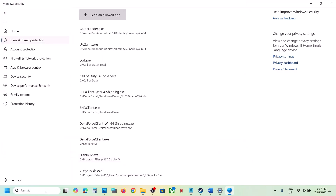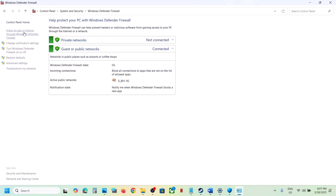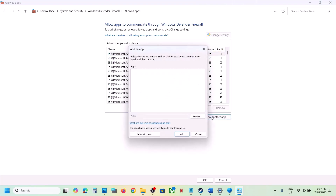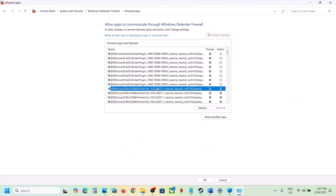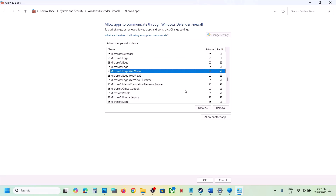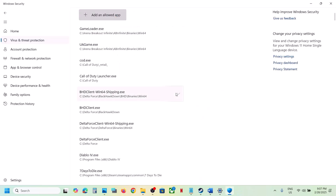Also allow the game through Windows Defender Firewall. Type Control Panel in the search box, go to System and Security, Windows Defender Firewall, click Allow an app or feature through Windows Defender Firewall, click Change Settings, then Allow Another App, browse to select the game EXE, click Open, click Add. Once the game is added, launch the game and check.